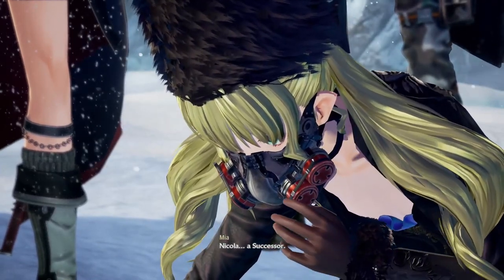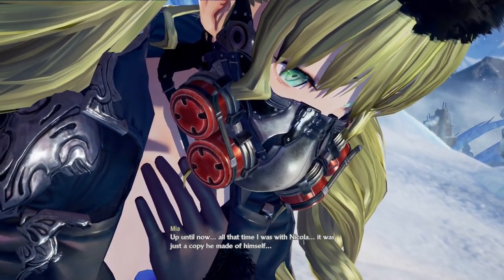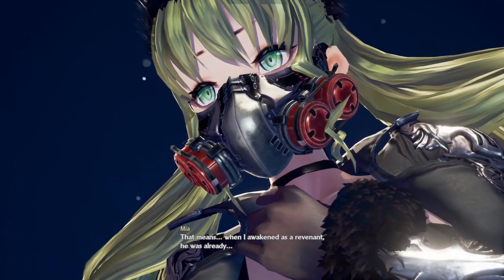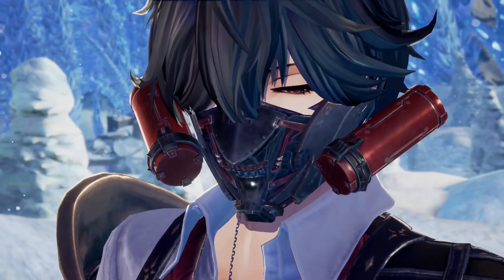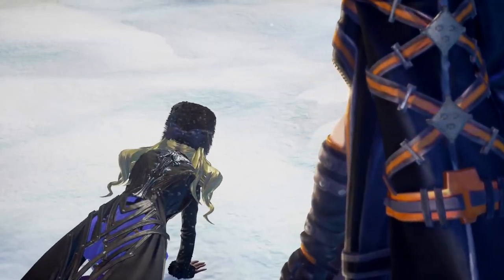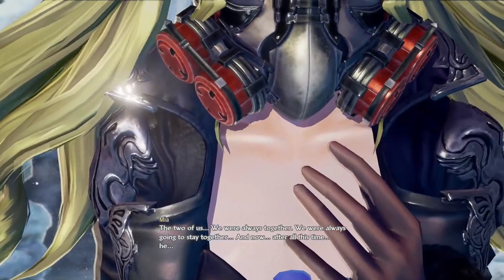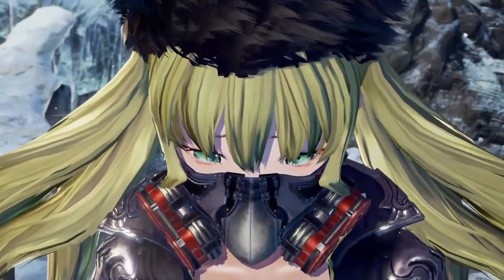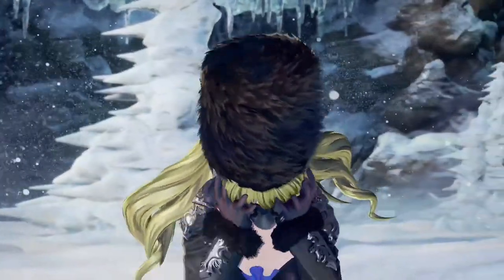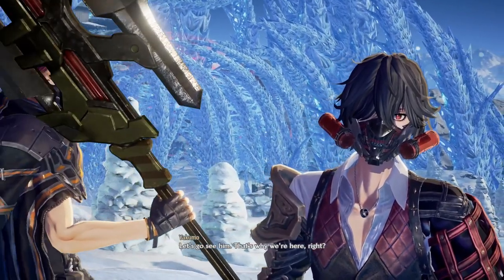Nicola - a successor. Up until now, all that time I was with Nicola, it was just a copy he'd made of himself. That means when I awakened as a revenant, he was already gone. I see - that does explain it. That's why he didn't get better after taking the blood beads. We were always together - we were always going to stay together. And now after all this time... I never even suspected. Poor Nicola was alone this whole time. I think we'll find him farther up ahead - let's go see him. That's why we're here, right?